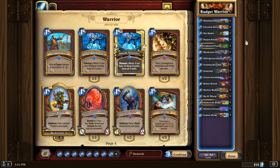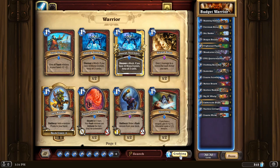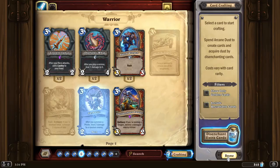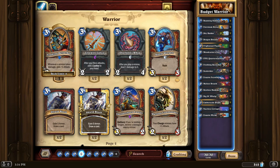I was adding in the dragon package to budget warrior. This isn't the same dragon package you'd see in competitive warrior right now, which would be Galakrond Warrior — revolving around Scion of Ruin, a 3-mana 3/2 that gets copies of itself if you've invoked Galakrond. That card is about to be nerfed to four mana next week. I'm sure that deck will still be really strong considering how dominant it is right now.